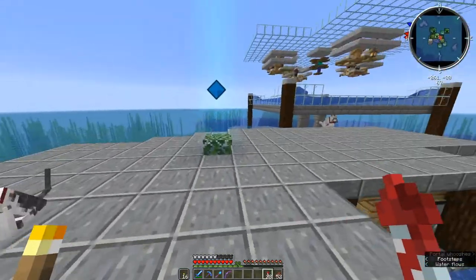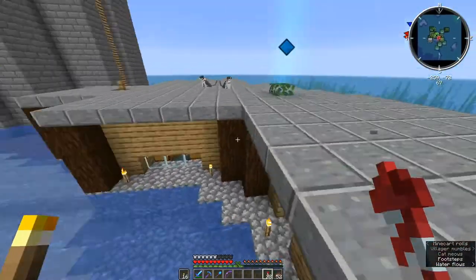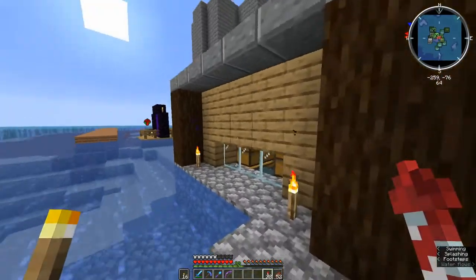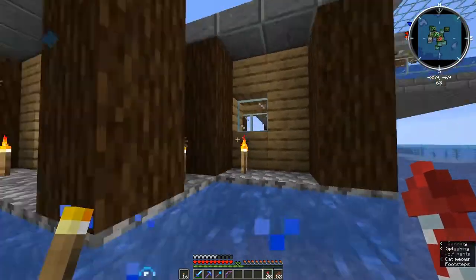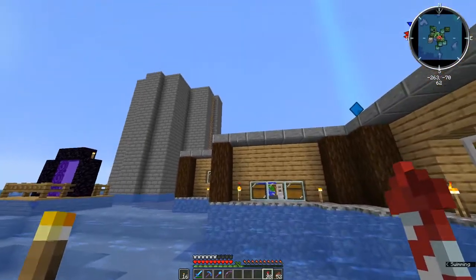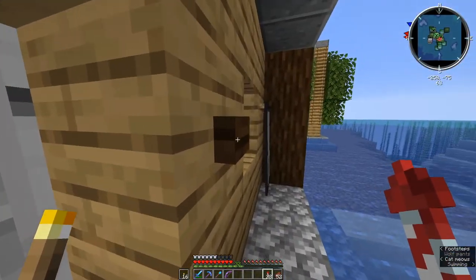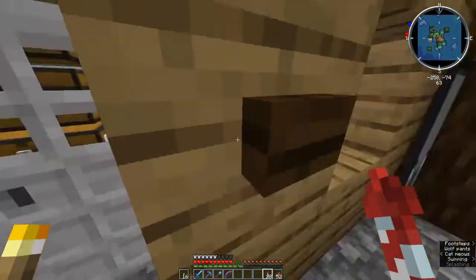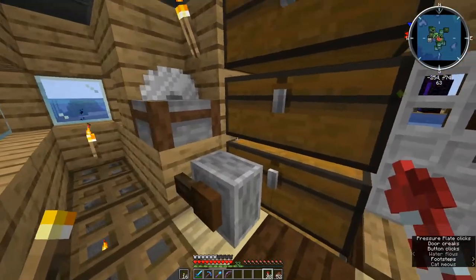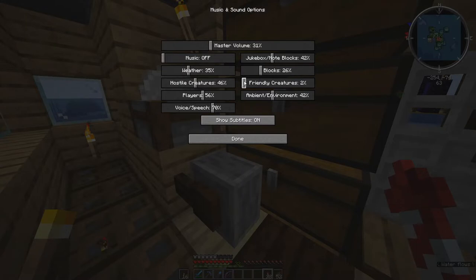I've got plenty of cats hanging around, because this is a village, and it continually produces cats. I don't know how they show up, but they just do. We originally had a hill right here, and I dug into the hill and started building this little hut from the inside out, and then dug out around it, and this is what we have. Those cats are going to get rather annoying, so let's turn down the volume on friendly creatures just a little bit.